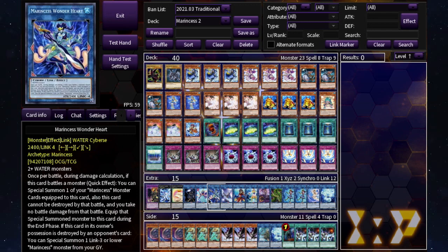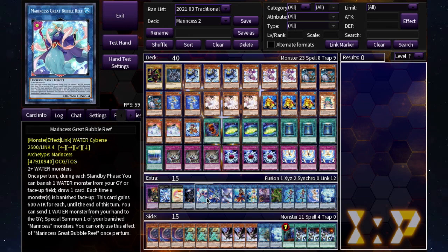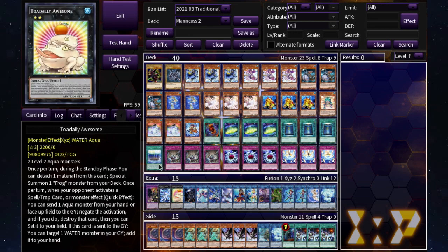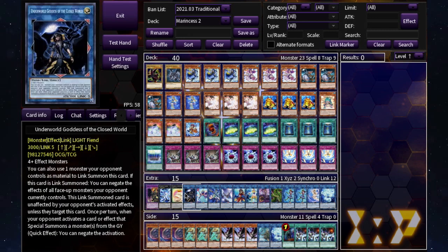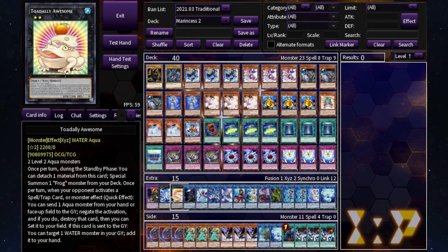Wonder Heart isn't something I always go into but it's nice occasionally — once per battle during damage calculation, if you battle you can special summon a monster this card is equipped to, it can be destroyed by battle and you take no battle damage. Bubble Reef is probably the main boss you want: two or more water monsters, and once per turn during your standby phase you can banish one water monster from a graveyard or the field to draw one card. That synergizes with Marincess Battle Ocean. Underworld Goddess is just for removal using a pointless monster as link material, and then Dragoon wraps up the extra deck.